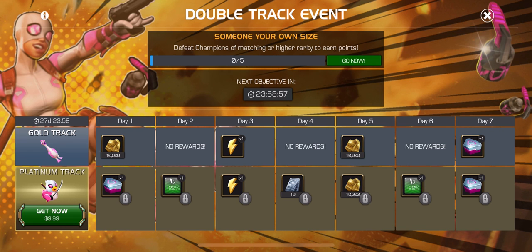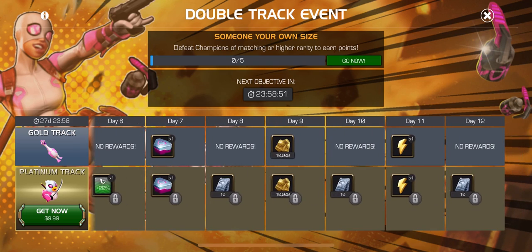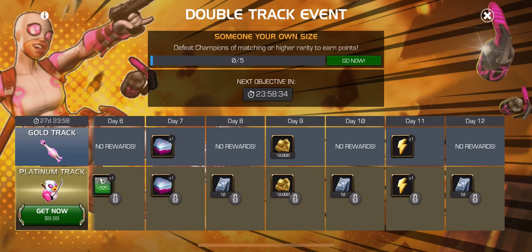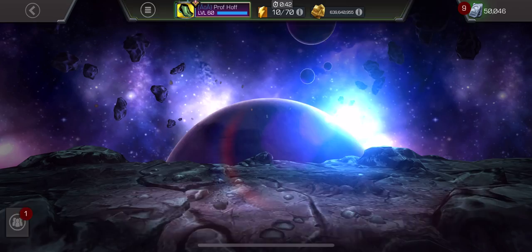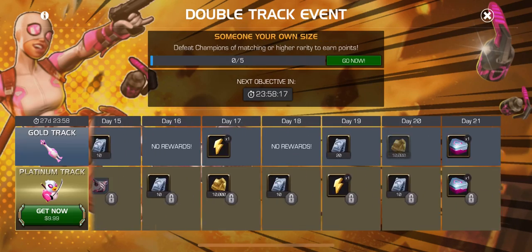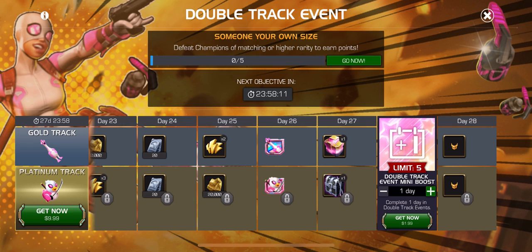We also have another double track event, which looks incredibly similar to what we've seen this year. That includes Cav Nexus Crystals, super fabulous ones, and the Deadpool Bobble. Which may or may not be part of the spring cleaning event. For $10, eventually you'll be getting plenty of that Deadpool currency — I'm guessing that's the SideQuest currency. The doubloons were last year, but maybe this will be this year.